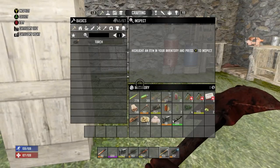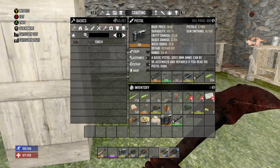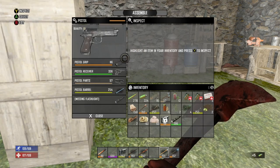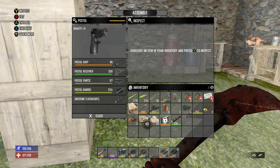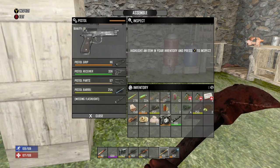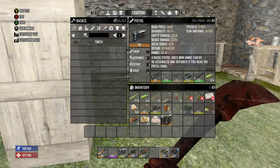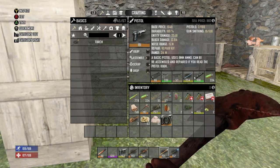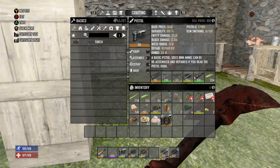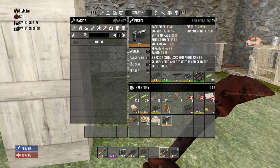Now, if you have a bunch of flashlights laying around — let's say we're about to sell a gun to the trader. This gun sells for 882. If you go to assemble, you can put the flashlight on the gun. It actually doesn't raise the value, but it does help you transport a flashlight to the trader — that's one thing it's going to do. So just keep that in mind: it's another way to transport a flashlight to the trader, or just carry a flashlight if you want. Go to assemble and you can put the flashlight on the gun.